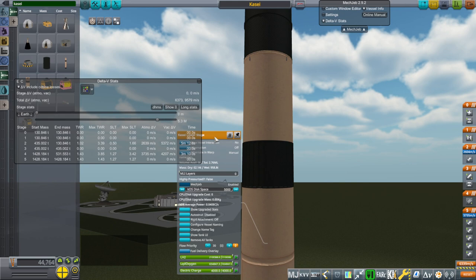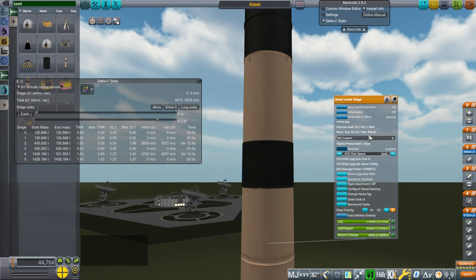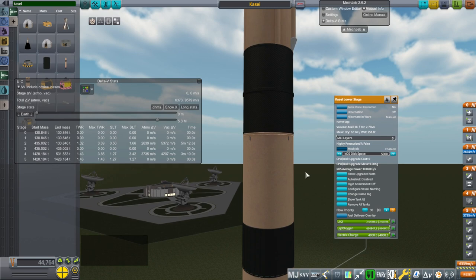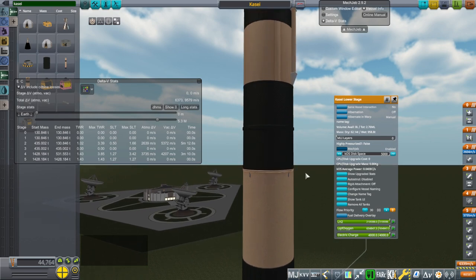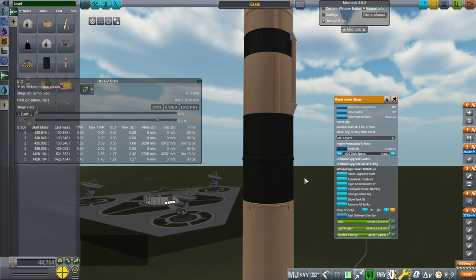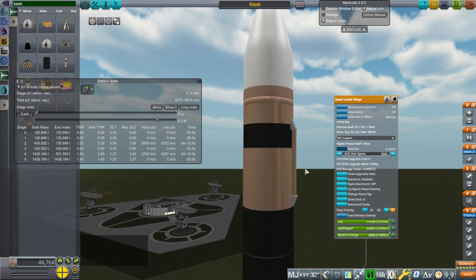As far as tanks are concerned, this is a 958.8-ton wet tank that is 62 tons dry. That's lighter than the SLS main tank, which is in my opinion a little bit overbuilt, but heavier by proportion than the Space Shuttle external tank. So it's sort of splitting the difference.